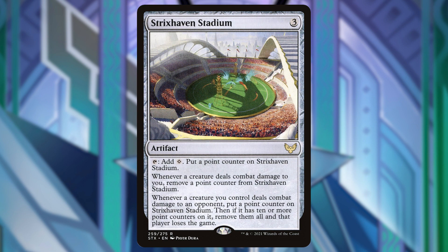Next up is Strixhaven Stadium. I honestly have never seen this played. We can tap it to add a colorless and put a point counter on it, so it's a little mana rock. Whenever a creature deals combat damage to us, we remove a point counter from Strixhaven Stadium. Whenever a creature we control deals combat damage to an opponent, we put a point counter on Strixhaven Stadium, and if it has 10 or more on it we can remove all of them and that player loses the game. This is definitely a threat in this game because we have a lot of ways to proliferate already, so I thought this was a neat one to add.